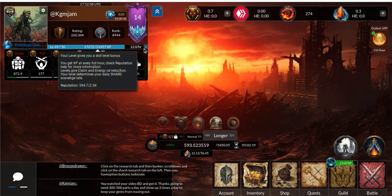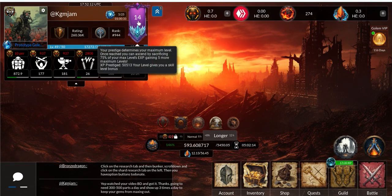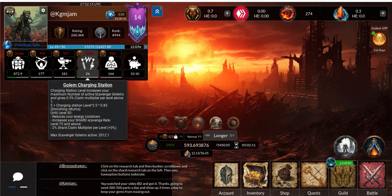Then I put 100 on the XP for the prestige. And then I do 100 — first thing I'll do is get it to an even number — and then in 28 claims, which is 14 days, I'll max out this to 27.